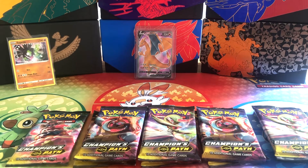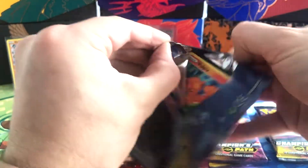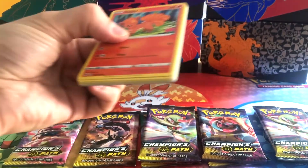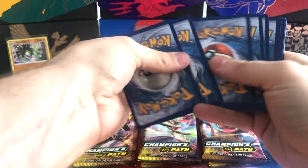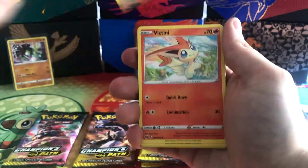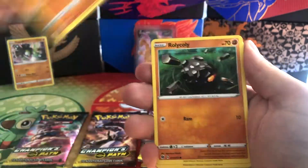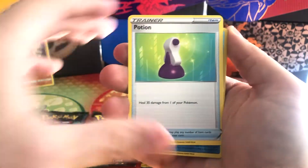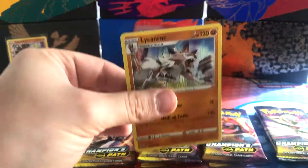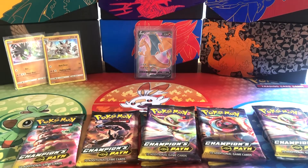Pack 2: Victini, Machoke, Kabu, Vulpix, Machop, Rolycoly, Carvanha, Potion, Reverse Holo Sharpedo, and a Lycanroc Holographic. That's two down, eight to go. Two holos found but no Ultra Rares or Secret Rares yet. That's okay. We've pulled a stunning four Rainbow Rares of the Gardevoir from this set, which is absolutely crazy.